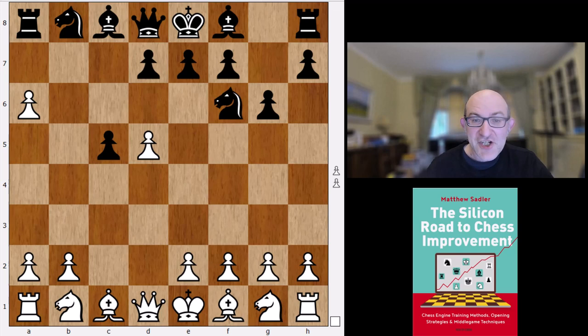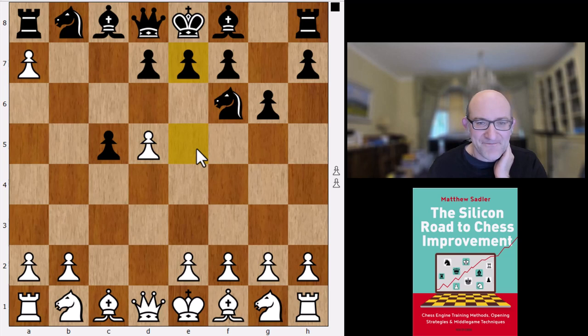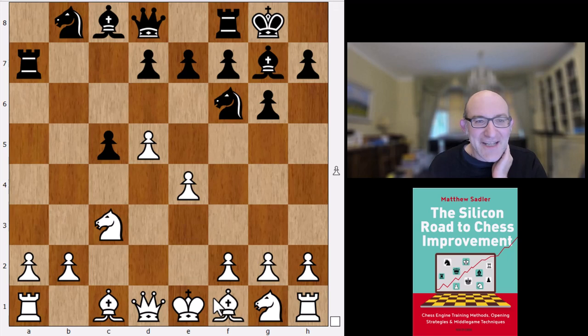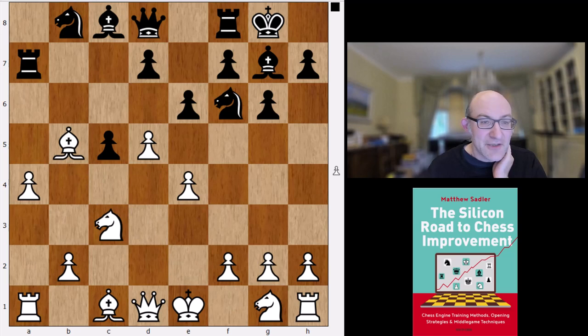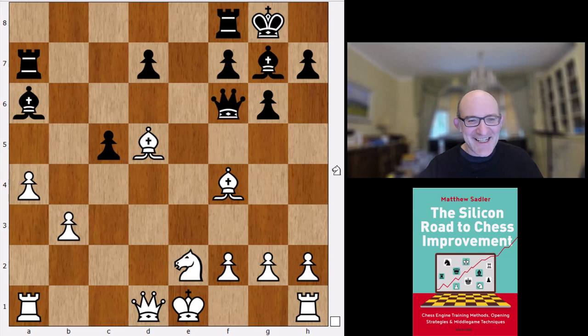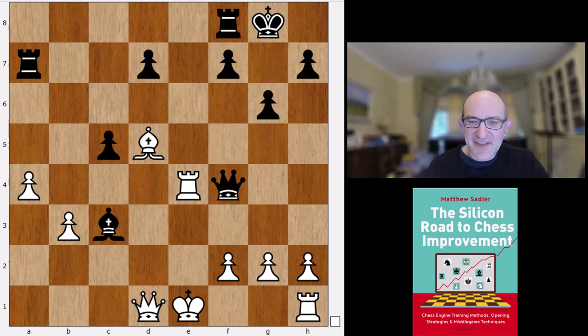Funnily enough, if you played g6, Komodo is looking for Ra7 — Rxa7, Nc3 — and I'd expect Ba6 here to meet e4 with Bf1, but Komodo doesn't even want to do that. It just wants to play Bg7, e4, castles, a4, then e6 — playing in the center. A very different way of playing the Benko. This is the position Komodo Dragon ends up with — Ba6, some weird tactics attacking the bishop on f4 and the rook on a1, captures, and manages to claim a slight advantage for White: 0.75, which is fairly significant. It's a completely different concept of the Benko than we were used to.